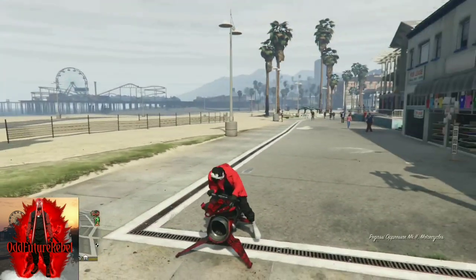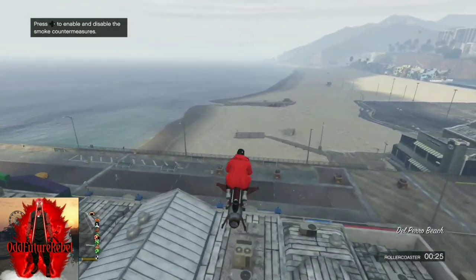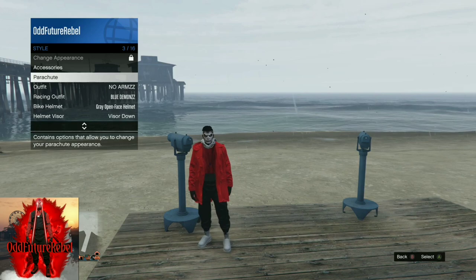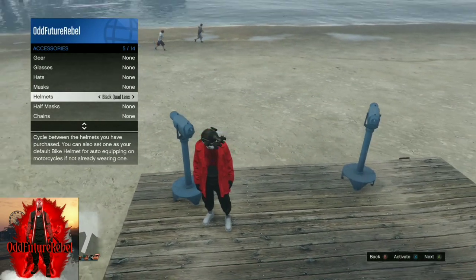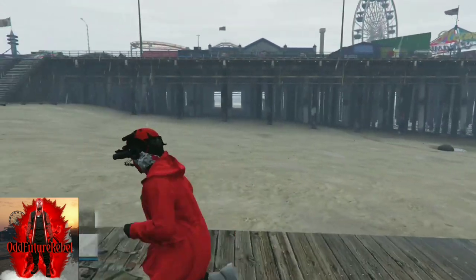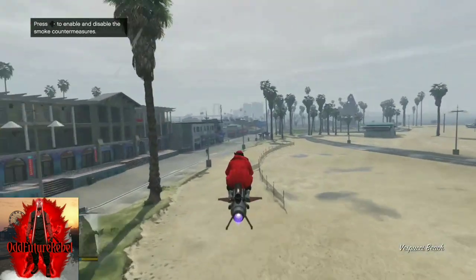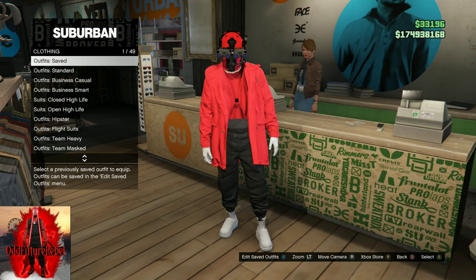Near the telescope, run past it and push right on the d-pad, then pull away — once the glitch works, your mask will disappear off your character. Open your interaction menu, go to Style, Accessories, and cycle through the helmets until you find the black and red quad lens we purchased. Back out from the interaction menu, walk away from the telescope, and the mask will appear underneath the helmet. Make your way to the mask store and save this as an outfit at least twice — use a regular name. The invisible torso does stick and it is solo.